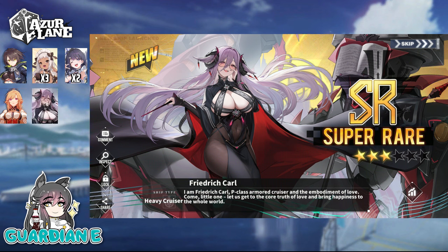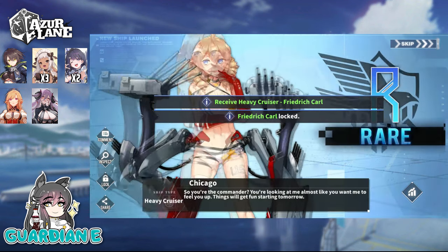Carl looks amazing — absolutely gorgeous design. She's got that professorial look, the kind eyes and smile, the gentle disposition, the glasses, and the flush across the cheeks. Those proportions are divine. Her intro: "I am Friedrich Karl, P-class armored cruiser and the embodiment of love. Come, little one. Let us get to the core truth of love and bring happiness to the whole world." Yes, please. Lock her in.